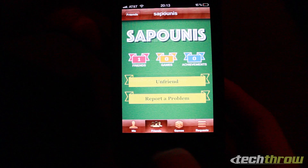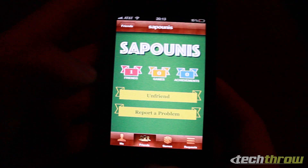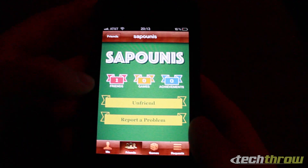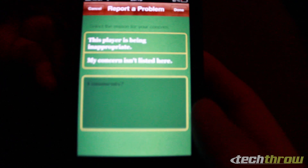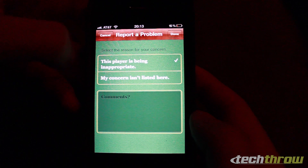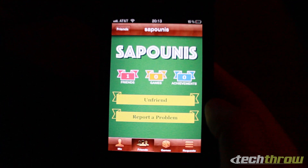In my friends list you can see a friend — sapounis, which means soap in Greek. It shows how many friends he has, how many games he has, and how many achievements he has. You can also unfriend him if you choose. If you tap 'report a problem' you can report the player for misconduct or type a comment. Right now the only listed reason is 'this player is being inappropriate,' but if it's not listed you can type your own comment.